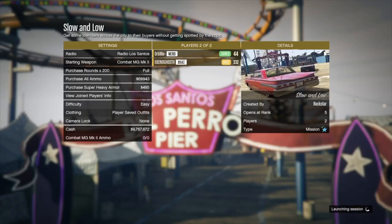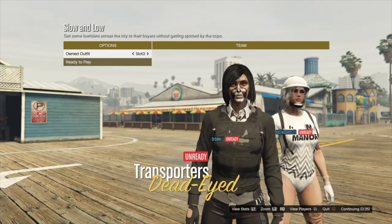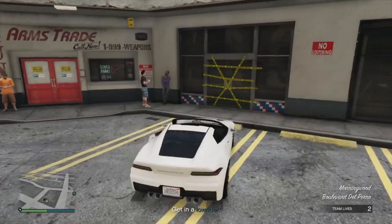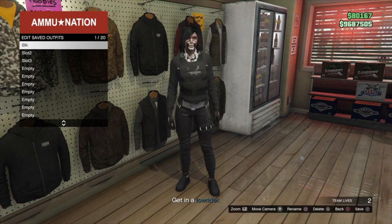Once you're in there, make sure that the clothing is set to player saved outfits. From here, we're going to go once, twice, and three times to the right until we get this outfit shown on the screen. Once the mission starts, make your way to an Ammunition and save this outfit on slot one.